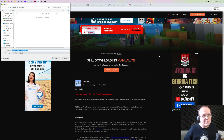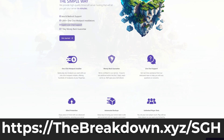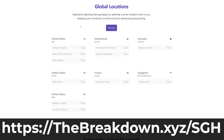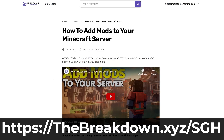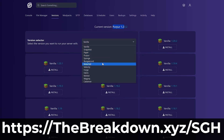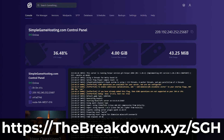While we're waiting on this to download, a message from our company Simple Game Host — go to the first link in the description, thebreakdown.xyz/sgh, to start your very own 24-hour DDoS-protected Minecraft server for you and your friends. You can easily add mods, plugins, or modpacks to your server and truly customize it any way you want. There's expert live chat support there to help you out, so check out Simple Game Host at thebreakdown.xyz/sgh and start your Minecraft server the simple way.